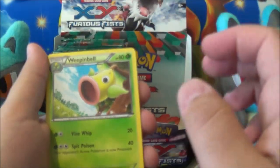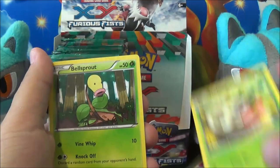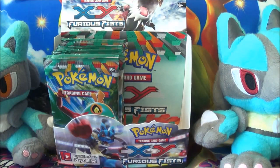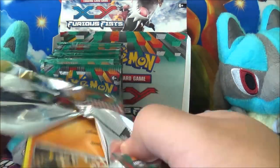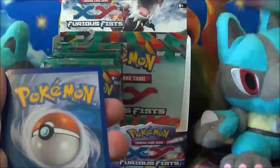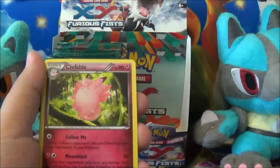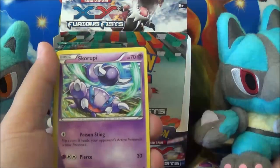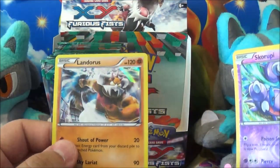Might have gotten some good here. We've got Weepinbell, Full Heal, and a Strong Energy, plus some commons — Shellder, Bellsprout. We got a Reverse Drapion and a Magmortar — two rares: a Reverse Rare and a Regular Rare. My voice is starting to go, hopefully I can finish. Next pack: we got a Figoro and Herbal Energy. Reverse Skorupi and Regular Skorupi. And a Landorus Foil — starting off the third pack with a foil. Sweet.